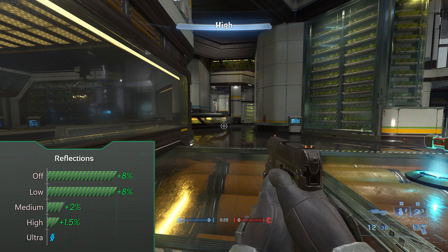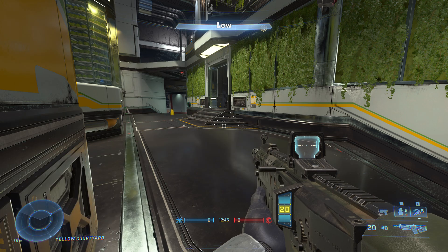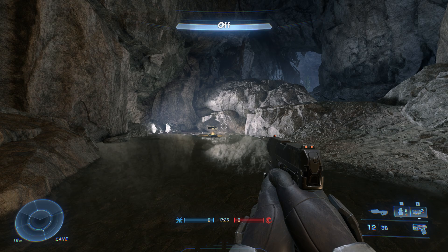Reflections give you a nice FPS boost when dropping them completely. Even in places where there is seemingly no reflection inside you are still going to get more performance. For visibility mode turn reflections off, and for quality mode set them to medium since it's almost impossible to tell the difference between medium and ultra.